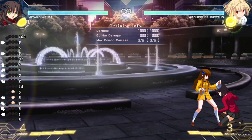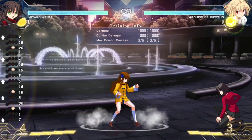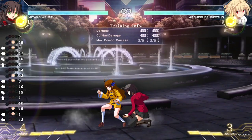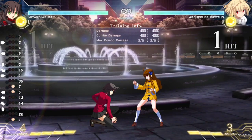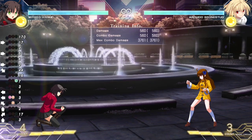When it comes to her air normals, her air normals are some of the best in the game off of jump. Her JB is literally a top five move in the game — it has a double-sided hitbox, so you can cross up with it. Because of this, you cannot run under her. It's very hard to run under her. JC is just like a huge hitbox, so coming down on somebody's head with JC is very hard to challenge and very hard to beat out in general.